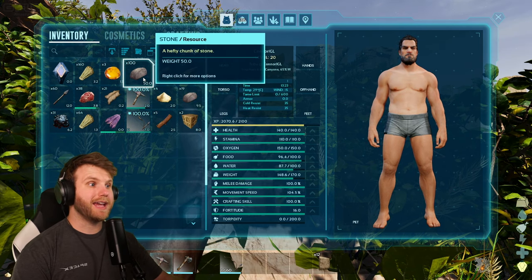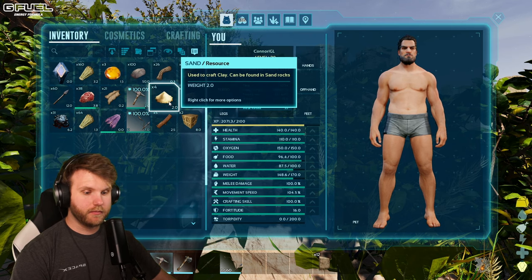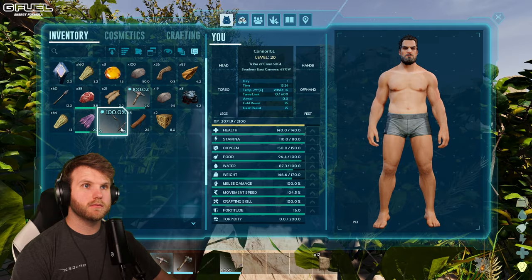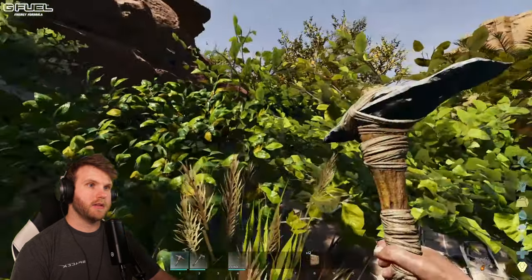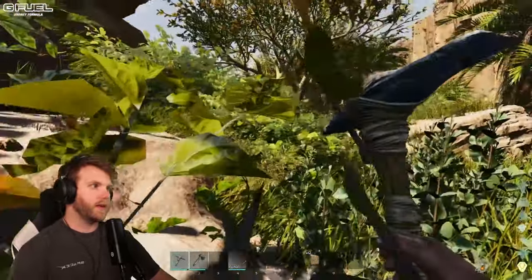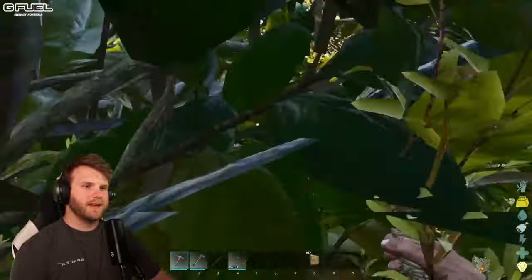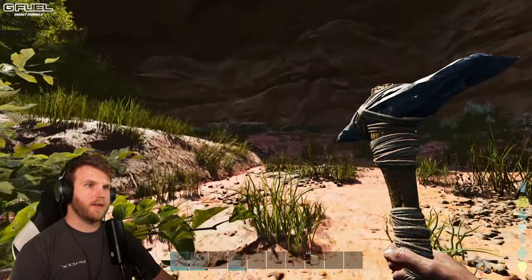We're gonna get rid of the sand — sand is a lot of weight actually. Let me get rid of that. I have an extra bow now, which is cool. I should be good now — I can move. We have a lot of arrows now too, which means we should be able to survive longer. Quote unquote.